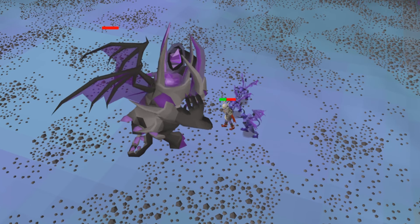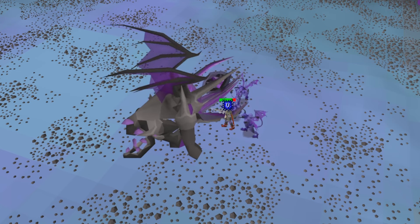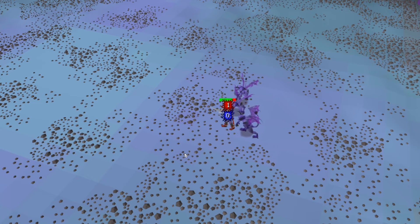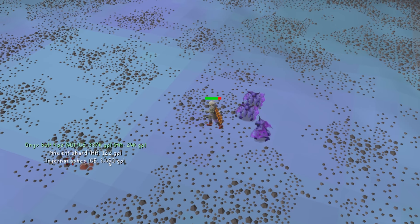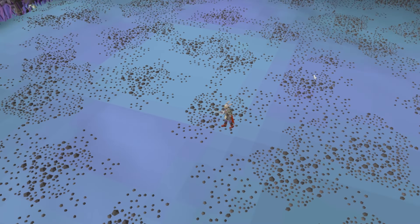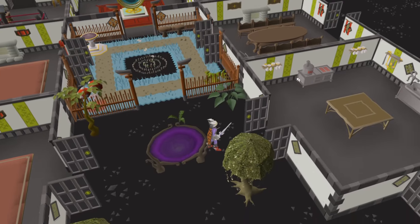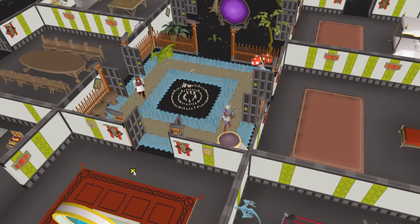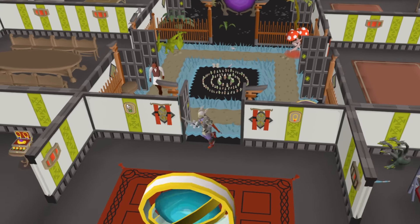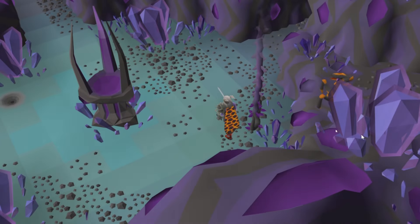Once he's dead, turn your prayers off, the minions will despawn, and go ahead and grab your loot. We got a really nice 340k onyx bolt drop — lots of really good drops from Skotizo. It's a great way to make some passive money as you're collecting totem pieces. Teleport to your house, use a rejuvenation pool, get your stats back, and let's reset ourselves for the second kill.